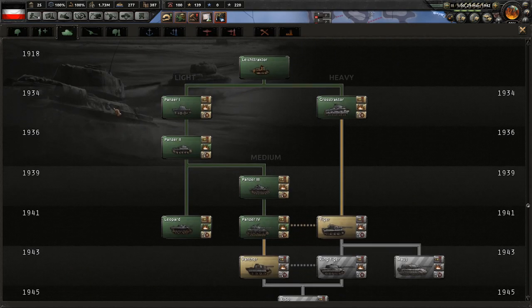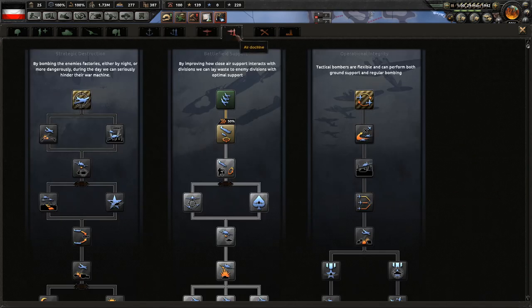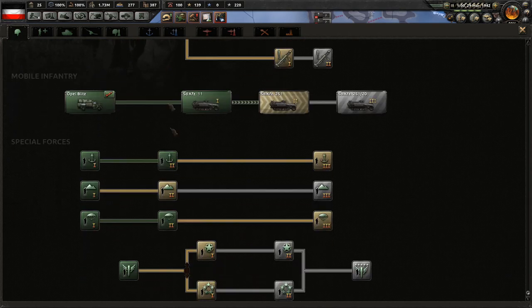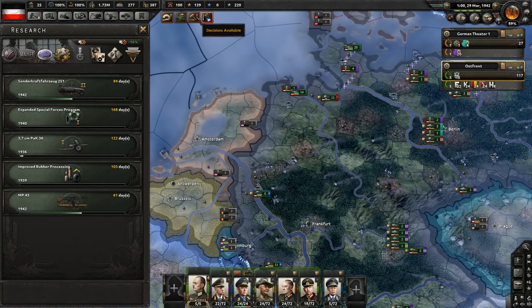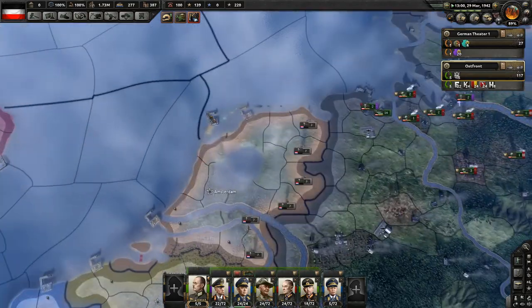We're getting all of this special forces stuff. Now we're in an overload of things to do. 1942 land doctrine - we need to buff the navy, so let's look at better radar sites. Maybe not the conversion speed bonus. We want more special forces, so that's what we're going to do. Let's get chromium.